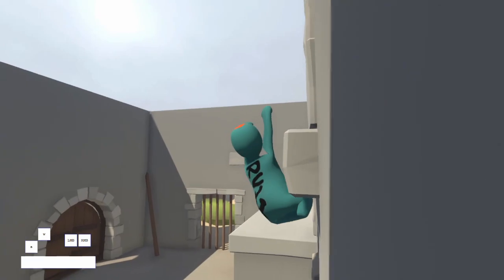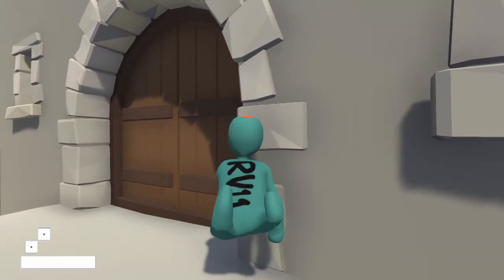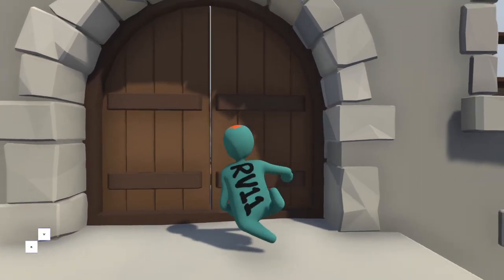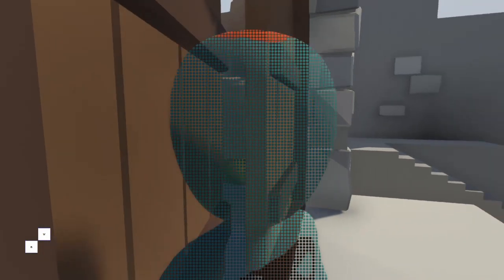My setup starts from this side of the door. Once you get across this gap, get close to the corner between the door and the wall and turn your camera at roughly the same angle that I have.